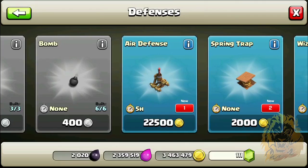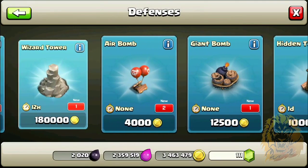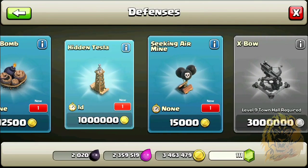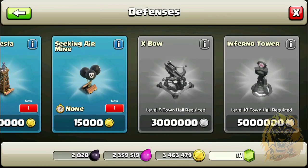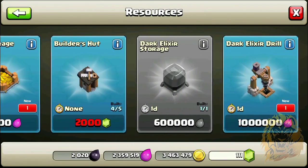We can get another Archer Tower — extremely useful. Another Spring Trap, a Wizard Tower — brilliant, 1,800,000, holy crap. A bomb, another big bomb, another Tesla — awesome. Oh my god, this is gonna be the best thing ever! If I can max this out, that would be epic.